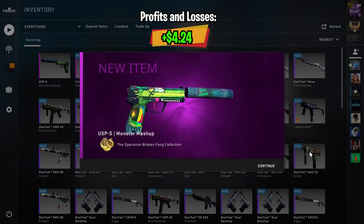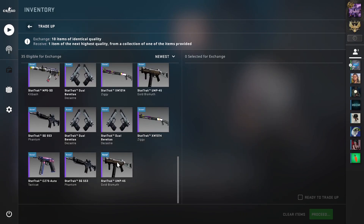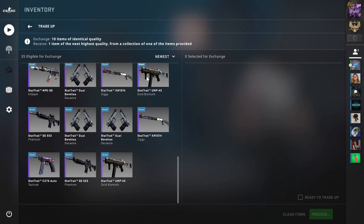We got the USP Monster Mashup — that is still a very small profit, so I am still quite happy about that. On to the sixth trade-up, we will still be doing a restricted Broken Fang trade-up, but this time a StatTrak one.